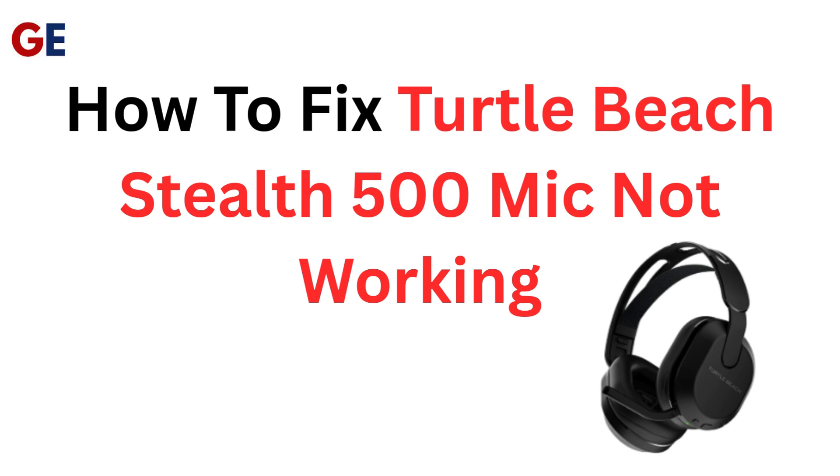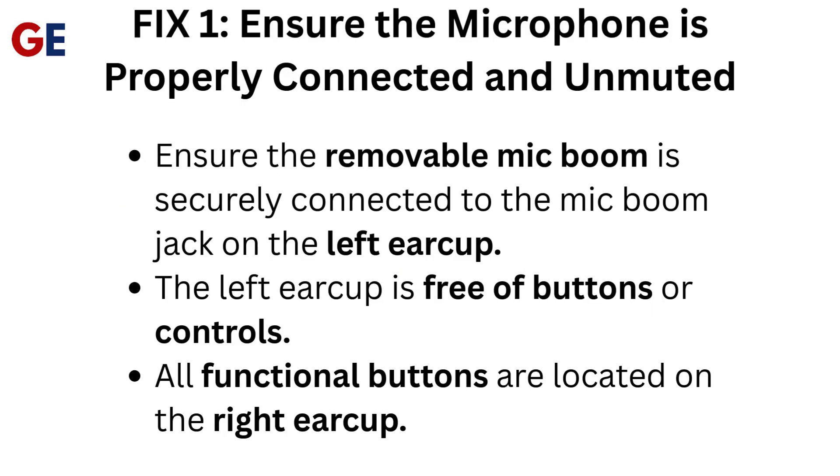How to fix Turtle Beach Stealth 500 mic not working. Fix 1: Ensure the microphone is properly connected and unmuted.